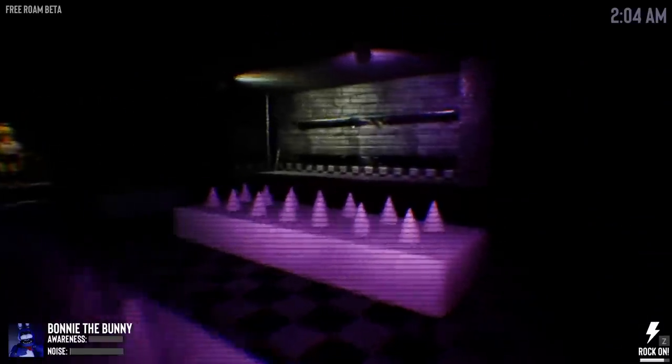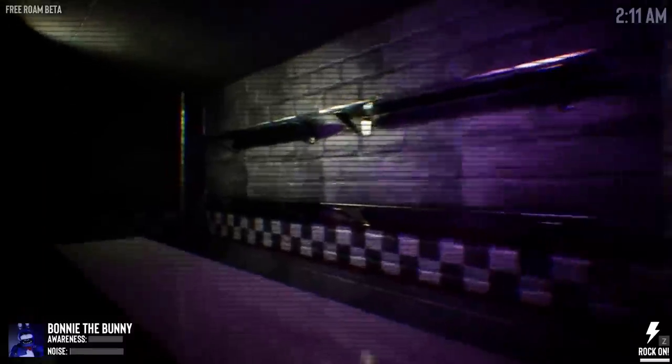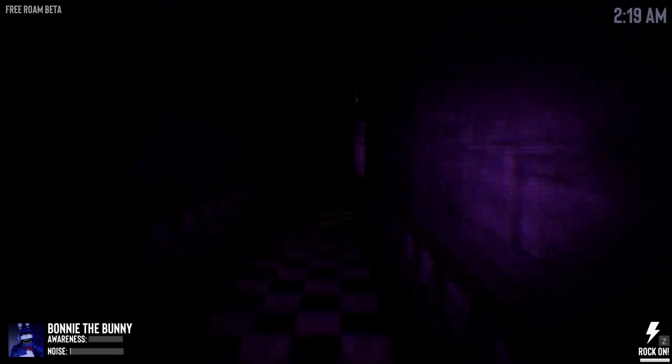This would obviously be the prize corner but it looks like currently we don't exactly have any prizes - it's just a hallowed area waiting for prizes to be put in and stuff like that. But still really cool. And then of course this would be the kitchen, which is currently blocked off. Let's go ahead and make our way towards the office and see if we can see who this night guard is.